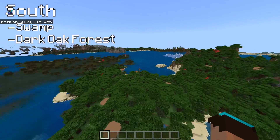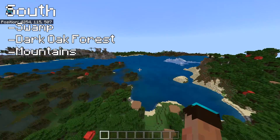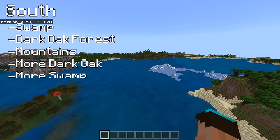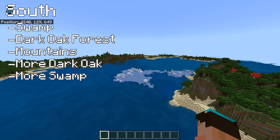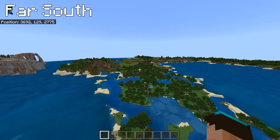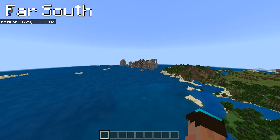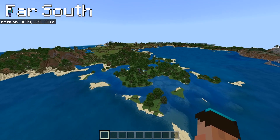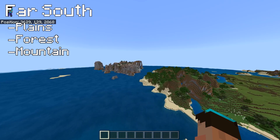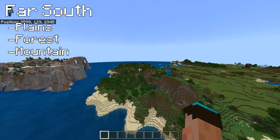Still not seen any desert, which is quite interesting. We've got more dark oak, more swamp, and a little bit of plains. It's all very islandy continuing south - lots and lots of wet, a lot of it frozen, until you hit this big plains and forest area. There's a bit of a weird-looking mountain with some kind of pillars you could fly through.